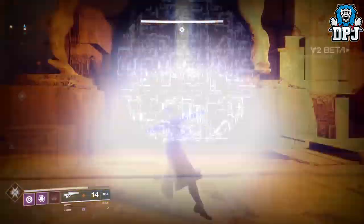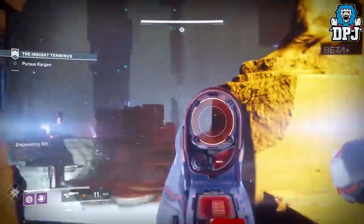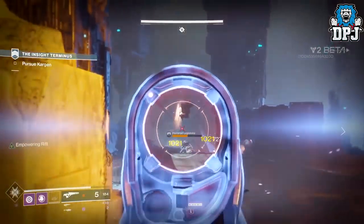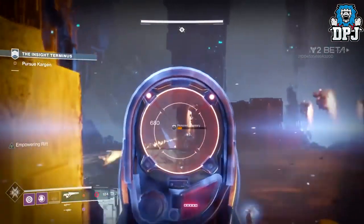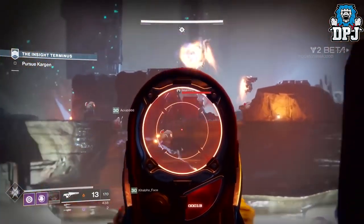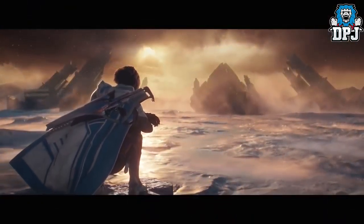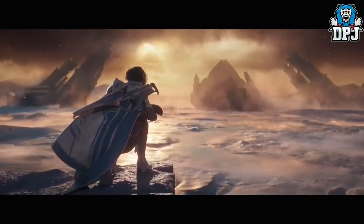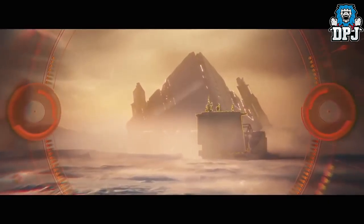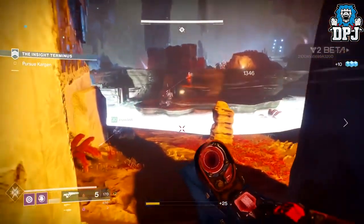So this new exotic scout rifle — what do we know about it so far? Well, it's clearly a scout rifle, it is an energy slot weapon, and I believe its exotic perk is landing four precision shots, which allows the fifth shot to cause a massive explosion — pretty damn sweet. This is a weapon we have seen a lot of, just not gameplay of until now. We've seen it numerous times on Anna Bray's back via all the Warmind trailers, and we've also seen a few guardians wielding it in screenshots. It's clearly a slow rate of fire, high impact scout rifle and it does indeed look great.